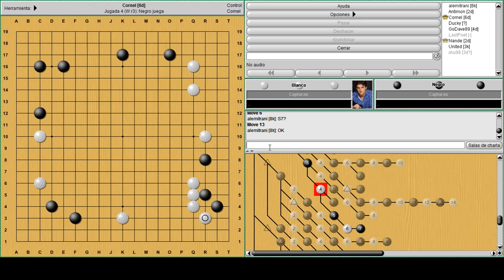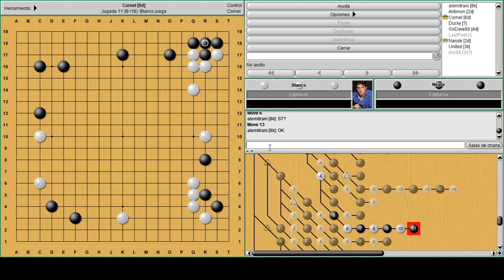If black feels brave, thinks the group is already resilient, and plays something here taking gote - now white has a very nice move to counter-attack this tiny base on the right side. What would be the point to start chasing these stones or try to kill them, or at least make some profit while attacking?